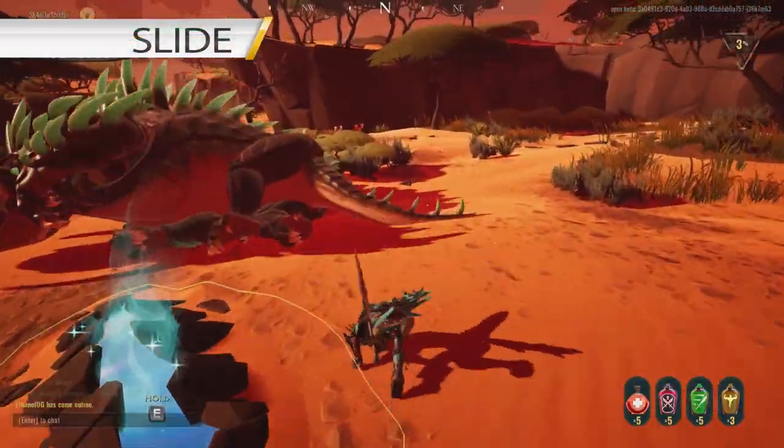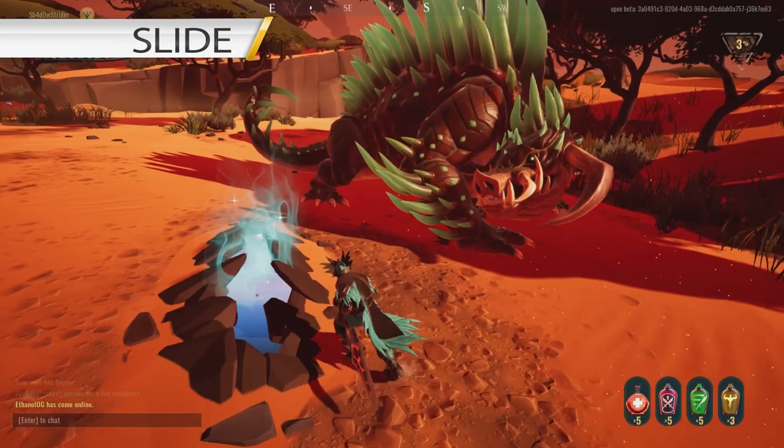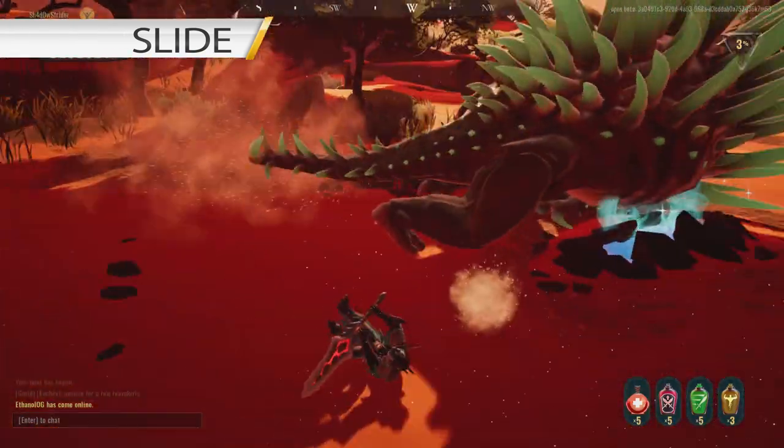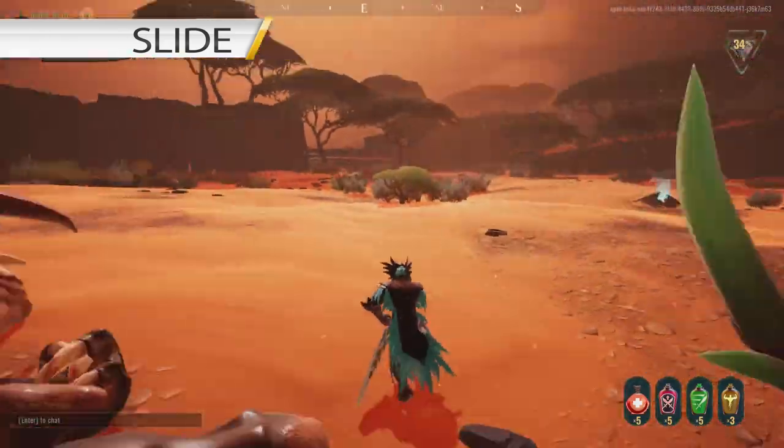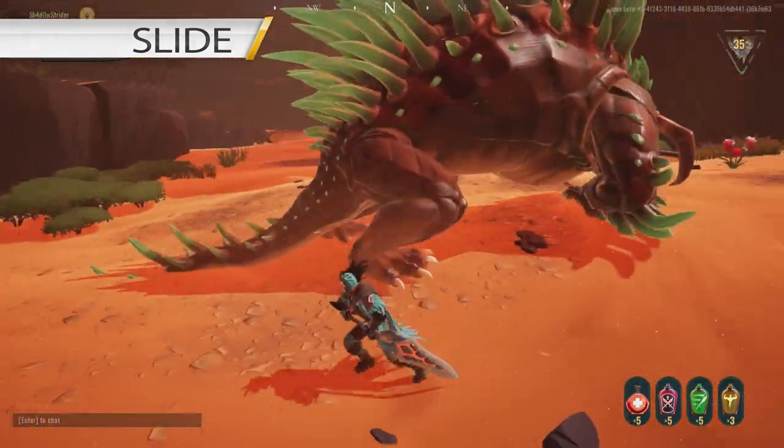His fourth ability is Slide. The distance traveled while sliding is not small. Because of this, the best thing to do is to roll towards him if he is going for you. If you are standing sideways on his body, you can also sprint and roll out of the slide's path.